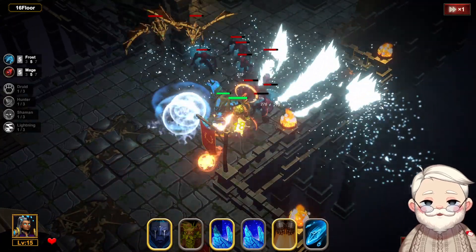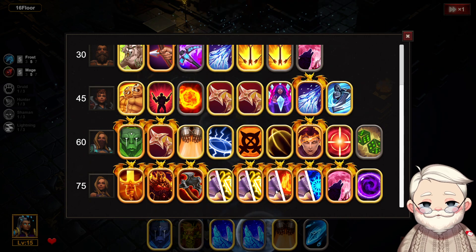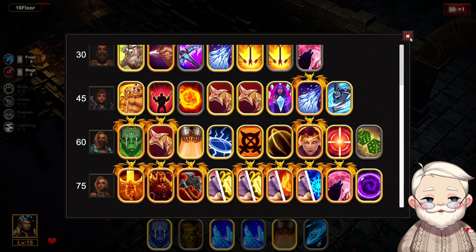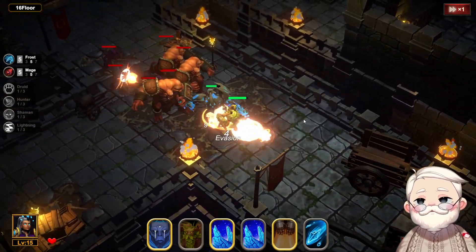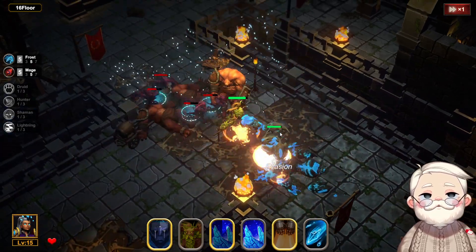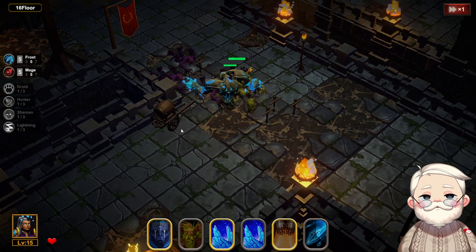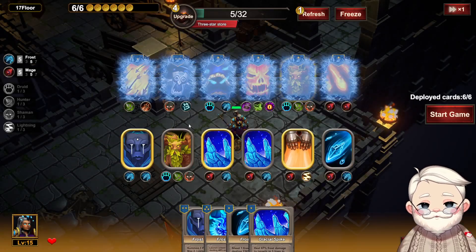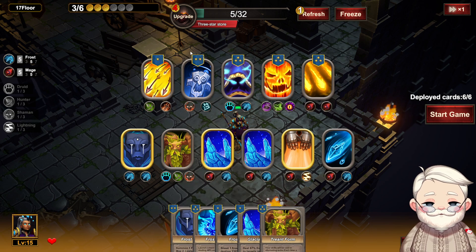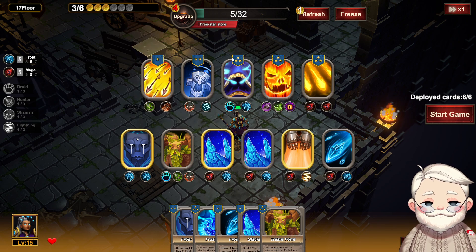We've got some pretty tough bosses up ahead — we're at floor 75 and the builds are starting to get a little ridiculous, so it's getting harder and harder to go down there. Julia, I know it's probably getting a little late for you, so if you want to raid and run I completely understand. I'm just happy you're here — thank you and welcome.